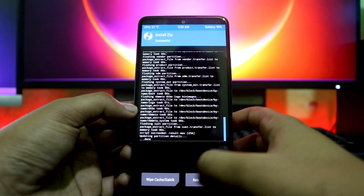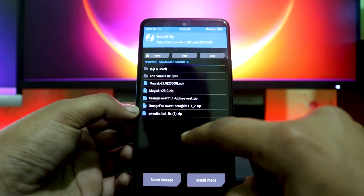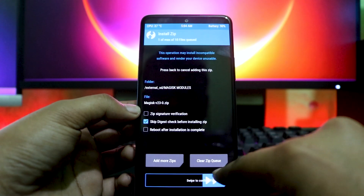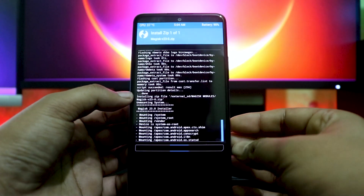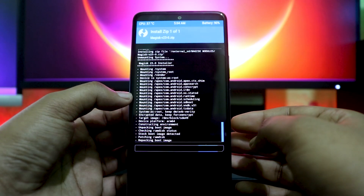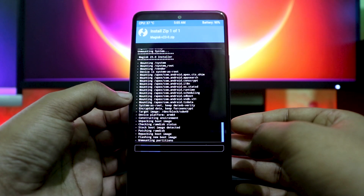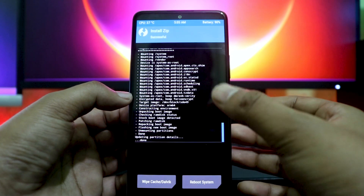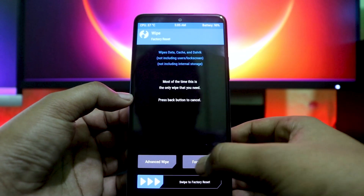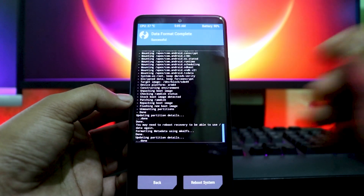Once it's done, go back and select Magisk. I'm going to select the Magisk module. This is necessary — if you don't install Magisk, you can get a boot loop. Install it, then go back, format data by typing 'yes', and then click Reboot.